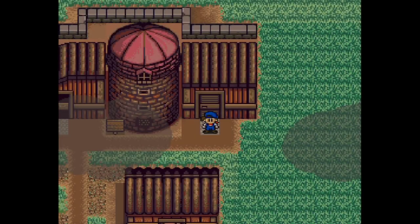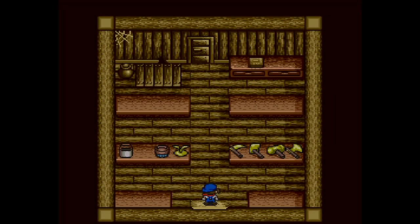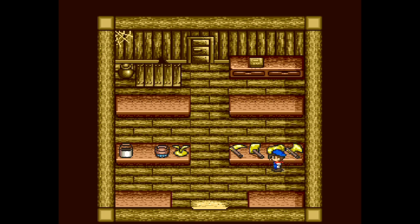Now let's take a trot around. We have our two barns there. This is our tool shed. We have our golden axe, hammer, hoe, sickle, sprinkler, brush. I have the milker and the bell.